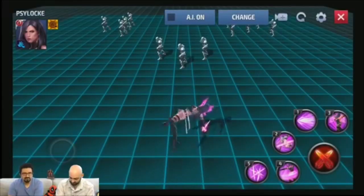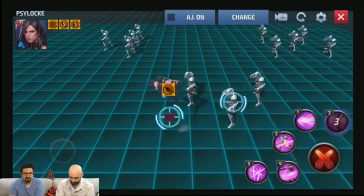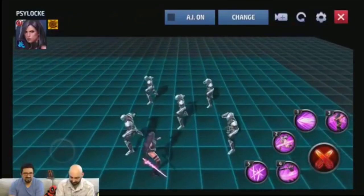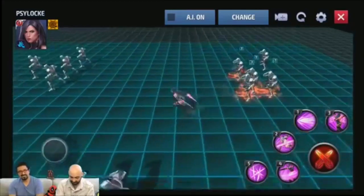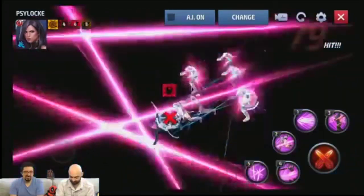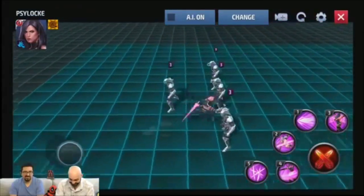Which one do you think we should look at first? Let's go with three. Whoa, you know what — I'm going to show off another one. Let's look at two. Wow, there we go. And we can't go without seeing five, so we'll take a look at five right here. We've got the butterflies, the slashes and butterflies — that's what she's about. That's pretty much that one.